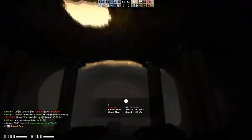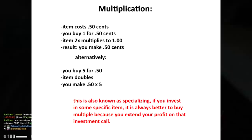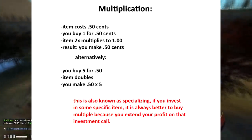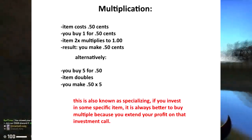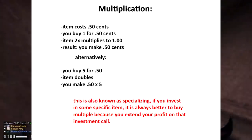He also doesn't really have multiples of investments, which means he's not going to be able to take advantage of multiplication. Basically, if an item goes from $0.50 to $1, the more of those items you have, the more money you're going to make overall. So there's probably some stuff he could move around, but hopefully he takes that advice and runs with it.